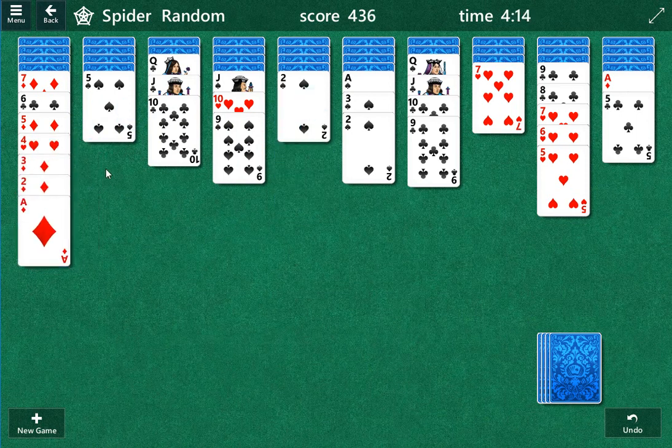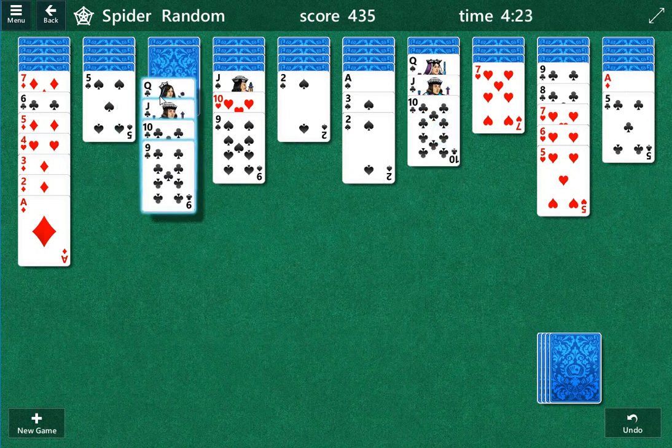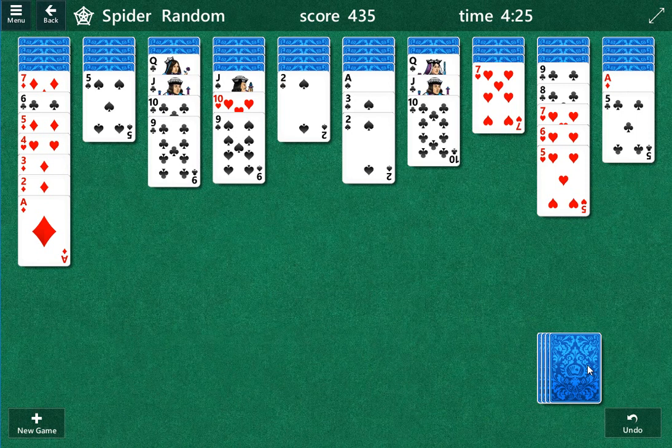I couldn't move this here — that frees up the seven, but I'm still stuck. This technically frees up the ace. Let's make this a garbage pile so we have a little space here. I'm not comfortable with the setup, but I'm probably not comfortable with any setup in this situation.